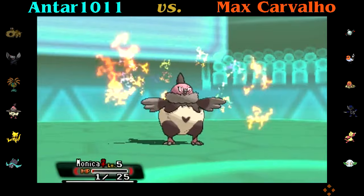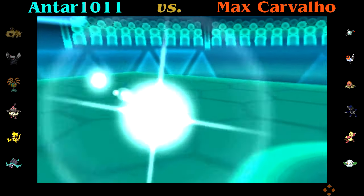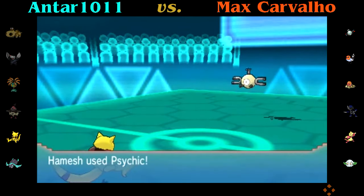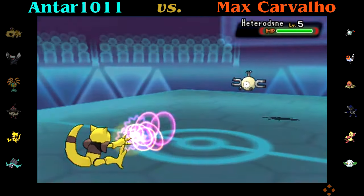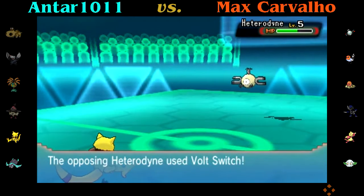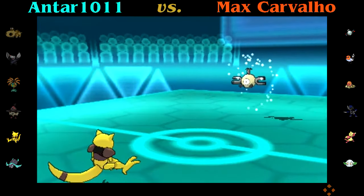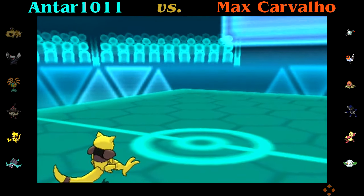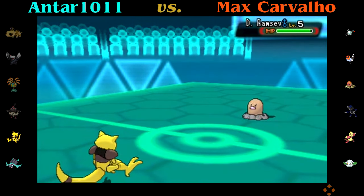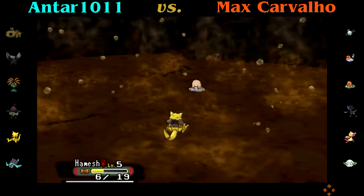His Magnemite is back up to full health thanks to Leech Seed. I obviously can't one-shot it with Hamesh, but Hamesh is my only choice here. I go for Psychic to break the Sturdy. So Hamesh really needs Protect to deal with Fake Out users, and this Hamesh does not have Protect because this was the one I made before I realized I needed it. So it has Shadow Ball instead — and it didn't really matter anyway, because even if I had Protect, another Pokémon could have done the job.